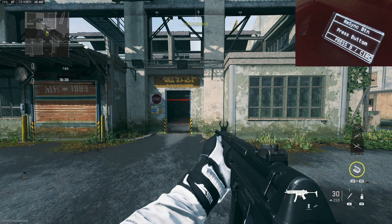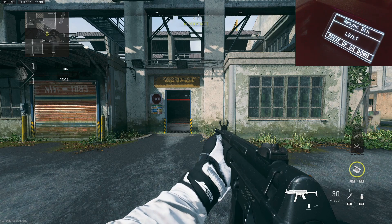After this, we move over using the D-pad to the right and we come to the resync button. For this one, I'm going to go with L2 slash LT. I simply hold that trigger and it's now been selected.